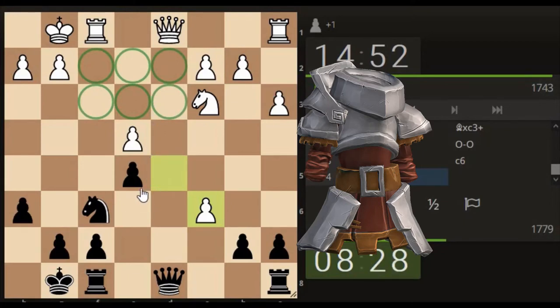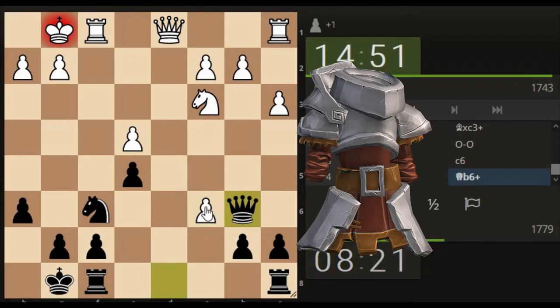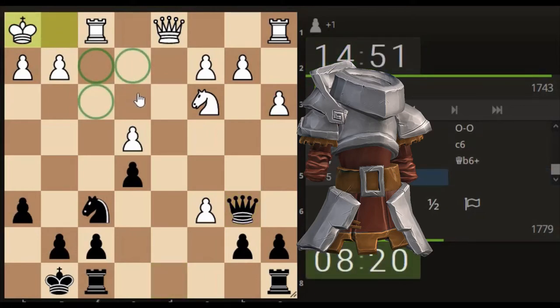Bringing the queen here, putting pressure onto their king - works out quite nicely, can grab the pawn as well at the same time. So again it's working on these key areas. We've worked these areas quite nicely with the bishop, with our queen so far, with the pawns pushing forward - making that crucial space for us to focus on.